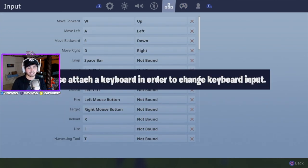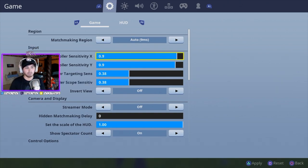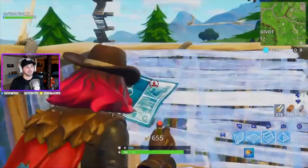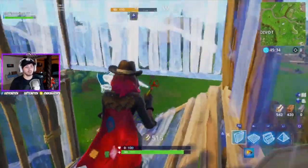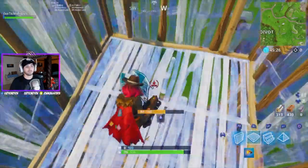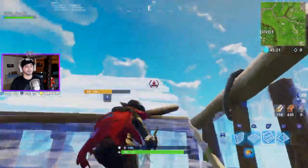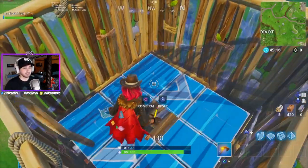For settings, sensitivity is all personal preference — I run seven-seven, which is pretty slow. The higher you go, the faster you'll be able to build, but you're going to miss a lot of shots. If you want to build fast you can do one-by-ones quicker, but it's going to be a lot harder to hit your shots. You've got to find yourself the perfect balance — once you find that, you'll be good to go.